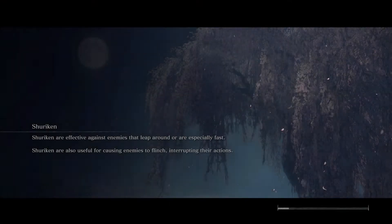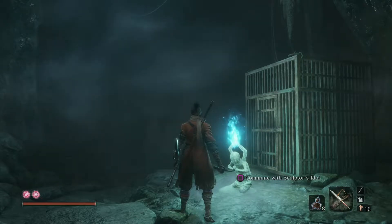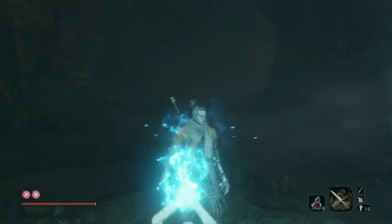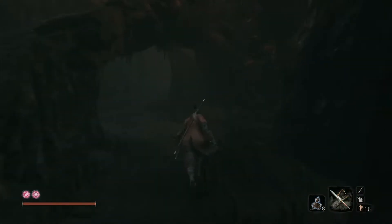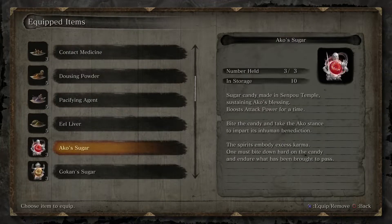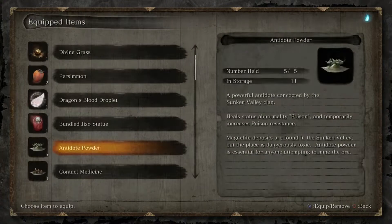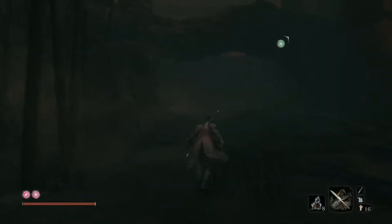The first obstacle we have is going to be the Shichimen Warrior. He's a demon, so we're going to have to use Divine Confetti. He applies Terror, so Pacifying Agents are required. You can do an Anti-Air Death Blow on him if he jumps around too much — keep that in mind. But if you hit him too many times, he's going to teleport to the opposite side of the room and do a big beam attack that tracks you, so just run horizontally and you should be fine. Have Aqua's Sugar, Divine Confetti, and Pacifying Agent ready.